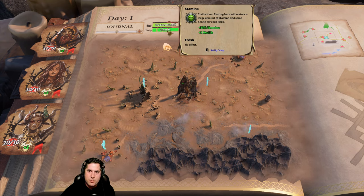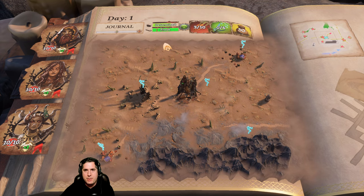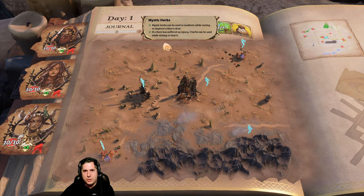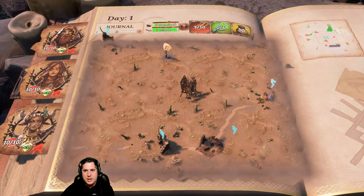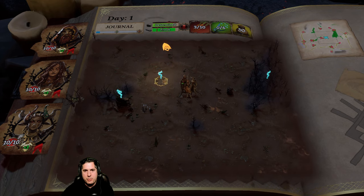This is how much rest we have. Resting in towns and stuff like that is going to benefit us - if we're too tired we take combat penalties. This is our food, which allows us to recover and heal a little bit. This here is our money. Now this is the direction of our general objective, so we can take a bit of a long route and stop at a few different places along the way.